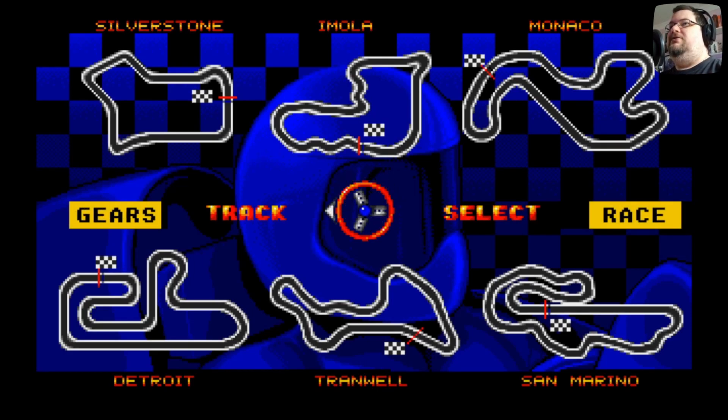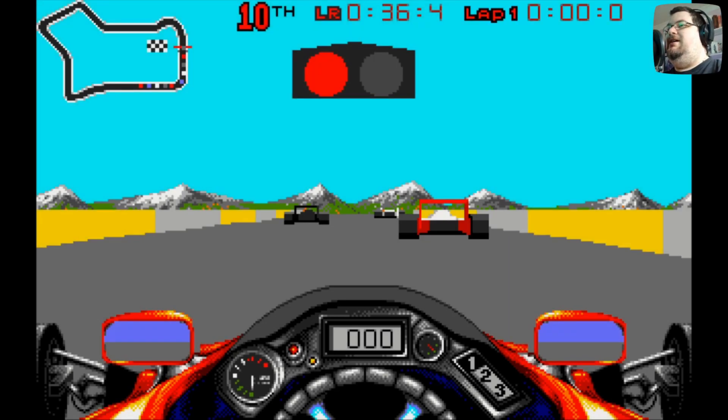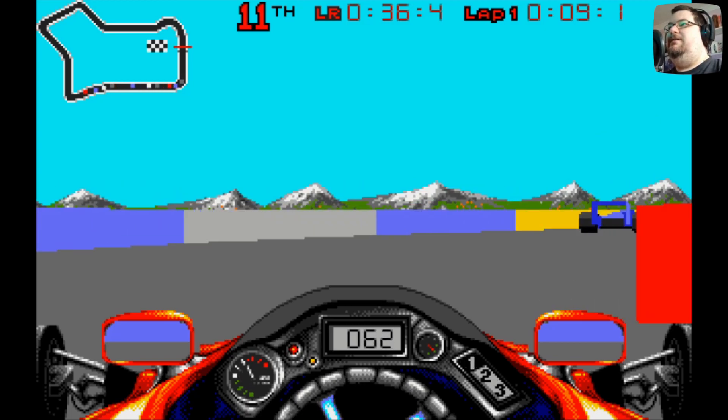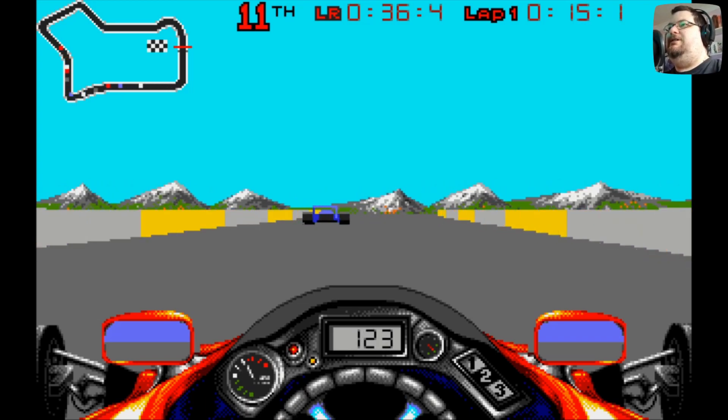You begin by choosing your transmission between automatic and gears. If you're doing manual gears, you use A and Z on the keyboard to change up and down. I'm going to stick with automatic for now. You can choose to do a race or just a solo practice. The game is all mouse control, so no joystick in this one. The nice thing is we're straight into the race with no loading. There is quite a long initial load time on this game, but that does mean there's no loading once it's started, which is really nice.